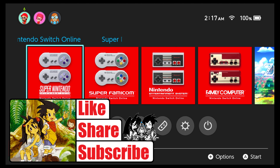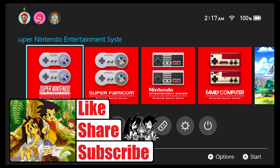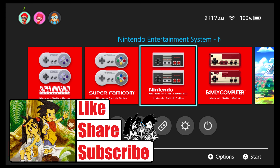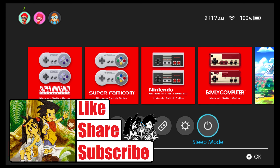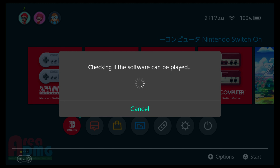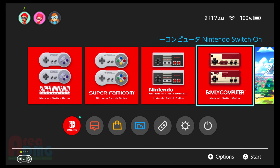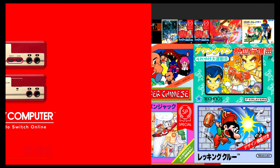Welcome back to Area DMG, I'm your host Phil Busley, the Mile High Mouth. Today we're going to talk about the games added to Nintendo Switch Online — the Super Nintendo Entertainment System, Super Famicom, Nintendo Entertainment System, and Family Computer. These were added on February 17th, 2021, around midnight, which is kind of nice but also suspicious since it wasn't added on a Thursday.